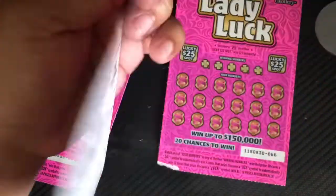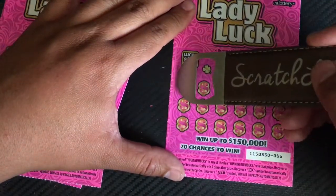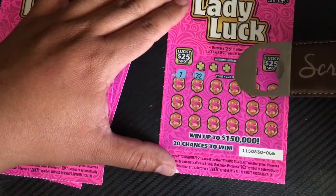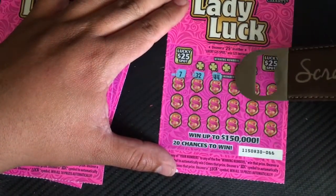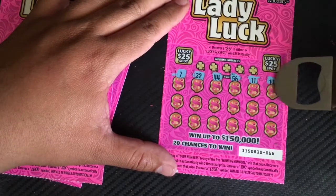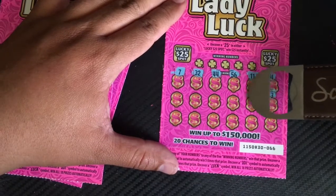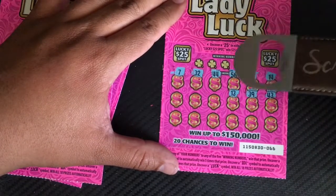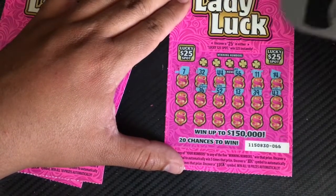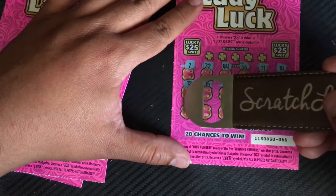Well, we gotta win one. Hopefully our last one is a winner. Let's get our numbers down here first: 7, 32, 44, 56, 11, 14, 43, 39, lucky 13, 52, 36, 12. Come on, let's get a multiplier. 8.